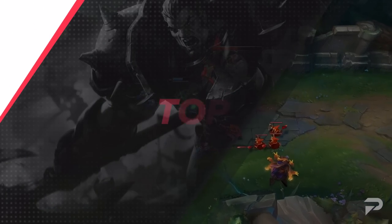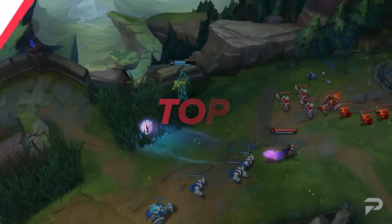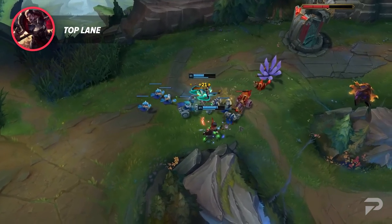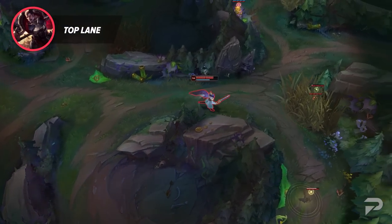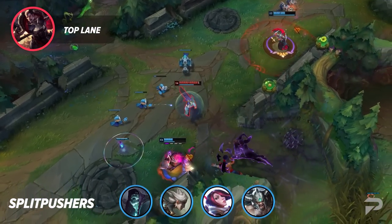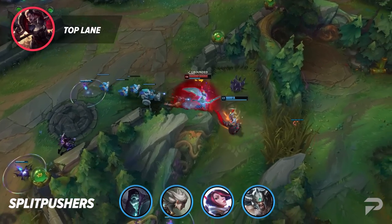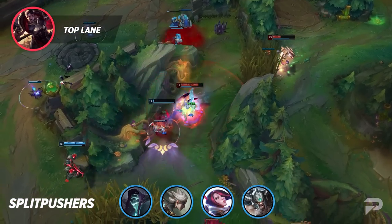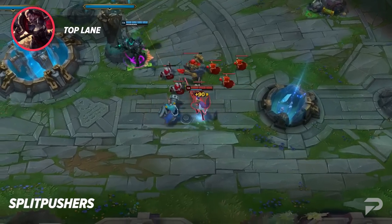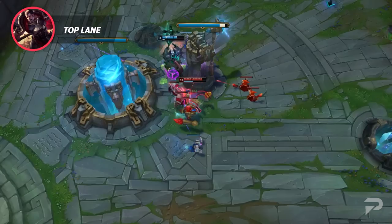Moving into our different roles, we've got the top lane. Top lane offers a lot of different play style options that can all share the same overall purpose. As a top laner, it's your job to generate pressure for your allies. One of the most common ways to generate pressure is to split push. Champions like Yorick, Camille, Fiora, and Tryndamere excel at shoving in waves and taking turrets. Their primary goal is to generate pressure by constantly being on the opposite side of the big objectives and attempting to take the enemy's base. If left alone for too long, these champions can easily end the game by themselves. If you want to take on constant duels and love outplaying the enemy, the split pushing play style in the top lane is likely something you'd enjoy.